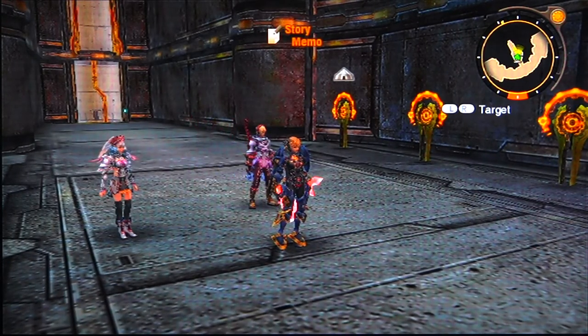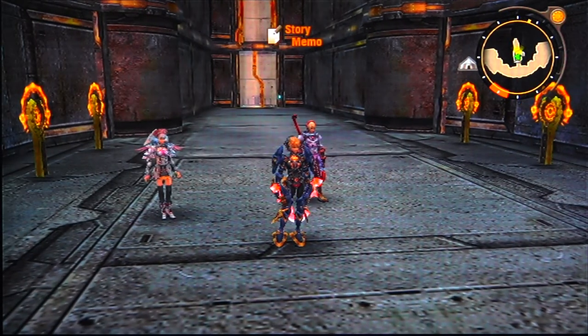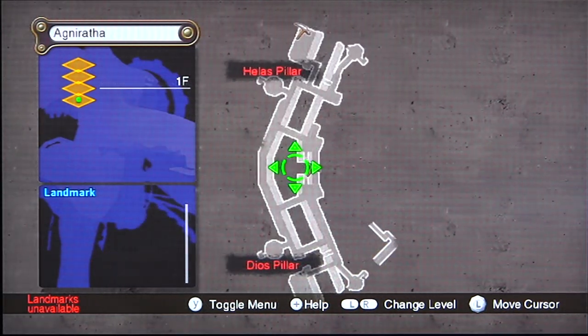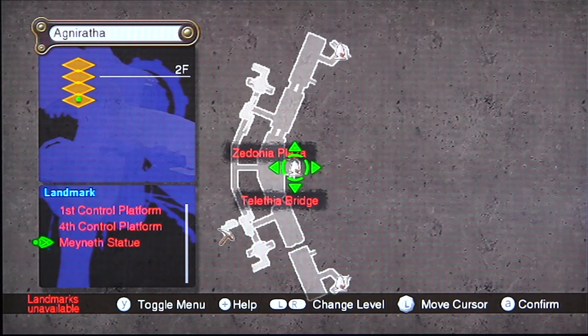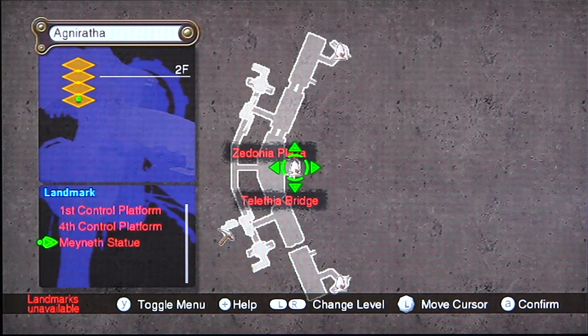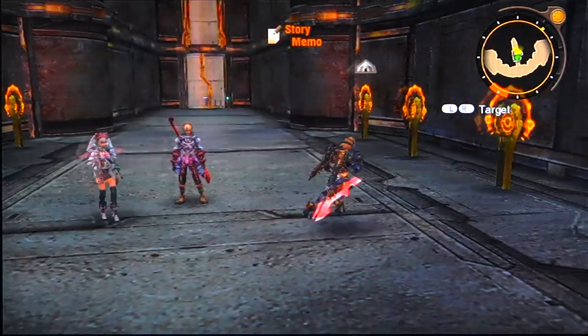When you first access it — that's the first time you get to the capital — I advise you to finish all side quests at that time, because when you do that you can actually teleport easily between the landmarks here. In my case I didn't do all the side quests because I didn't know this was going to get destroyed and I wasn't going to get access again. So the question is: how do I have access to the capital even though it's destroyed?